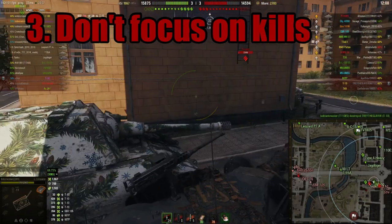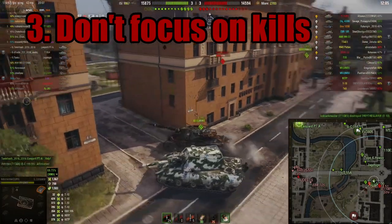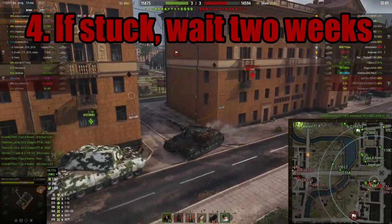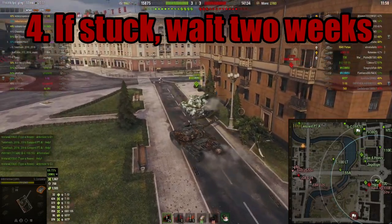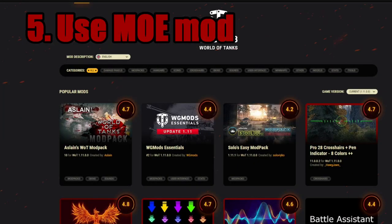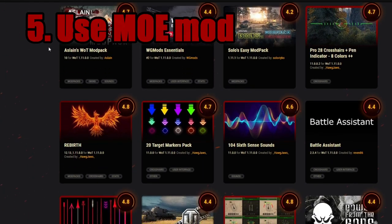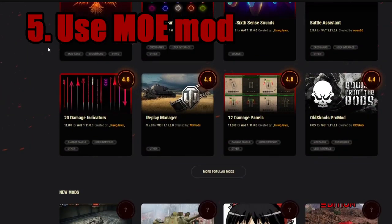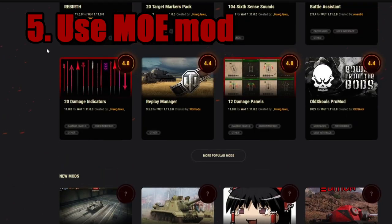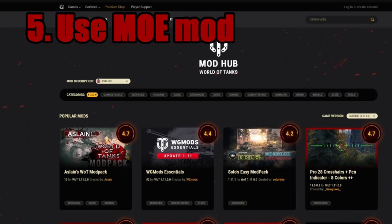Don't focus so much on stealing kills, as kills and experience do nothing for your mark. If you are unable to get the mark you want, wait two weeks — maybe the competition will get much easier, making it a simple thing to three-mark your vehicle, because every two weeks the scores of other players will reset. If you want an easier way to track your marks besides going to the statistics all the time, get the Marks of Excellence Calculator mod. This is usually available in most popular World of Tanks mod packs, but I won't provide a direct link to the mod website because mod websites are a maze of viruses. Instead, I'll provide a link to the World of Tanks mod listing on the official World of Tanks site — that'll be in the description.